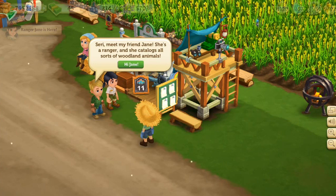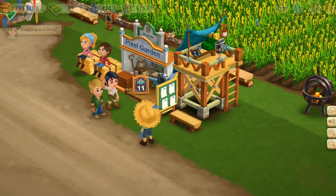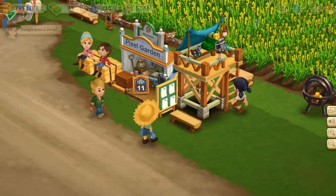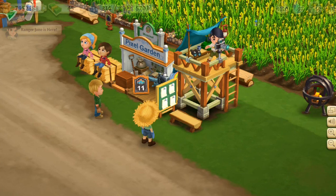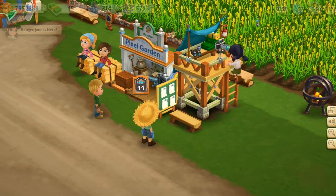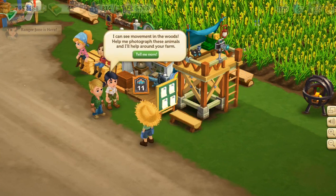Siri, meet my friend Jane — she's a ranger and she catalogs all sorts of woodland animals. Hello Jane, very happy to meet you! She says my farm is the perfect place to spot wildlife in the woods. She's getting a little camera up there — is she just gonna live on my farm now? Welcome Jane, come on in. Please don't take odd pictures of my darlings, only I can take those.